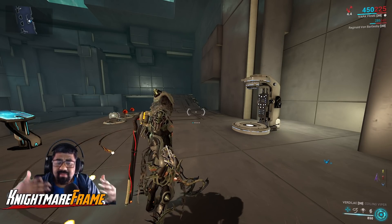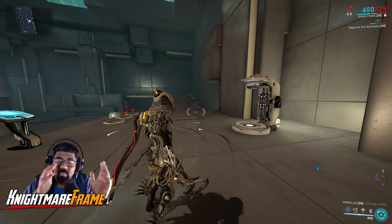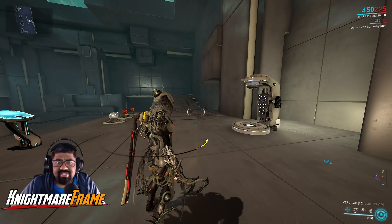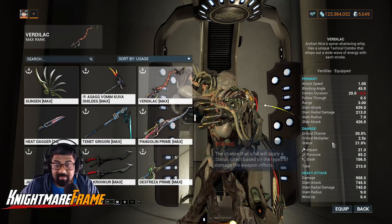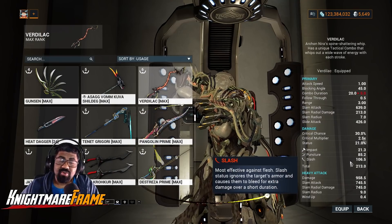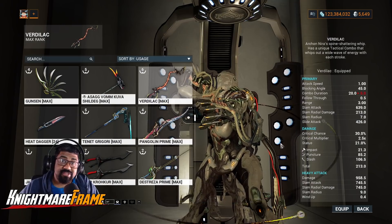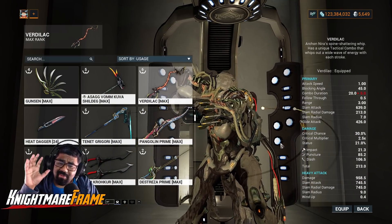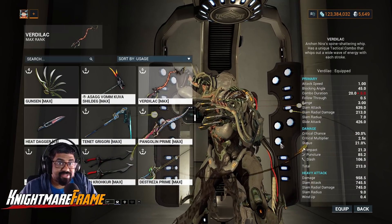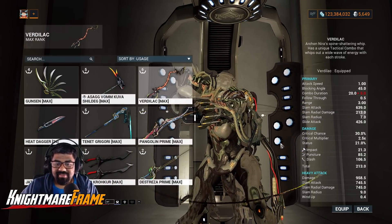Instead of just giving you the weapon builds, I'm going to come at you with some synergies that you can use with this weapon — Warframe and weapon synergies — just to take it to the next level. The weapon has really good status chance and being heavy in Slash already gives you an idea of how we can build it. These builds are going to be formulated around the projectile mechanic, simple combos, and even heavy attacks. Since it's a whip, heavy attacks force proc bleeds.